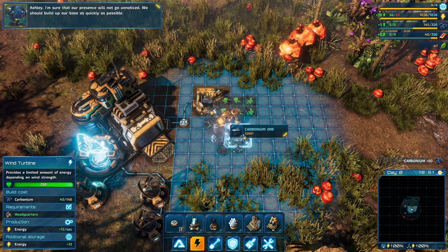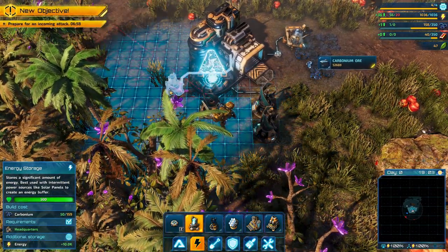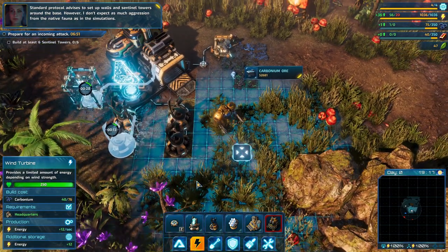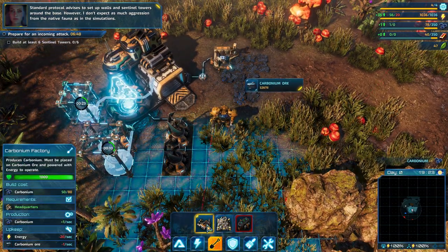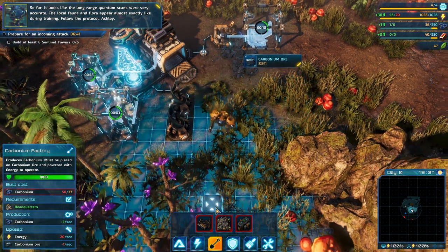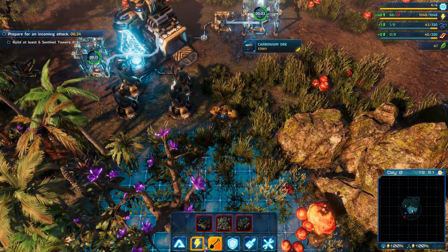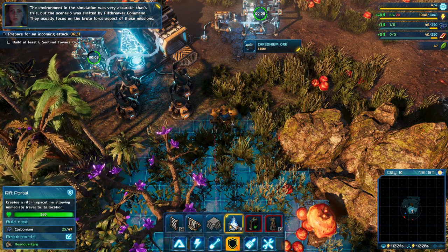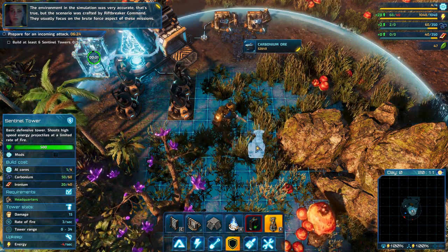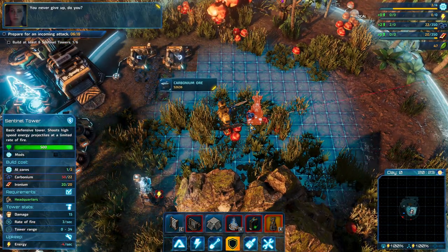Energy connectors distribute power to all buildings within their operating ranges. They connect all buildings within their area of operation, even if power lines are not visible. Ashley, I'm sure that our presence will not go unnoticed. We should build our base as quickly as possible. Let's build some energy storage. Standard protocol uses a set of walls and sentinel towers around the base. However, I don't expect as much aggression from the native fauna as in the simulations.